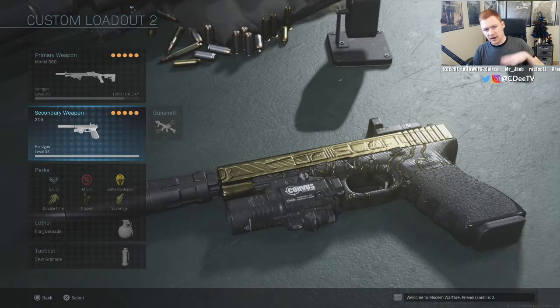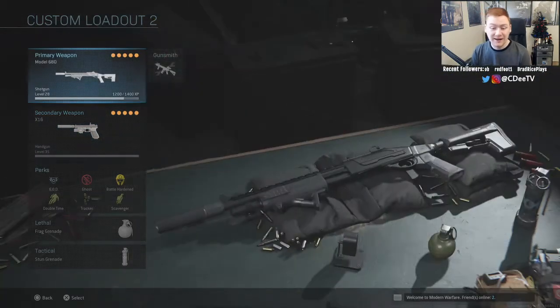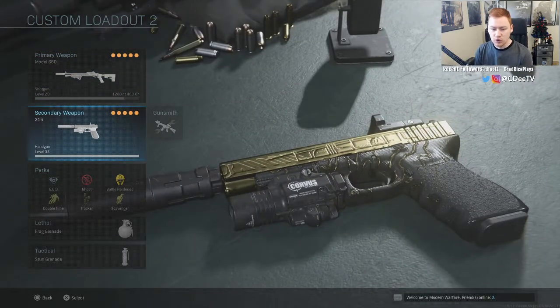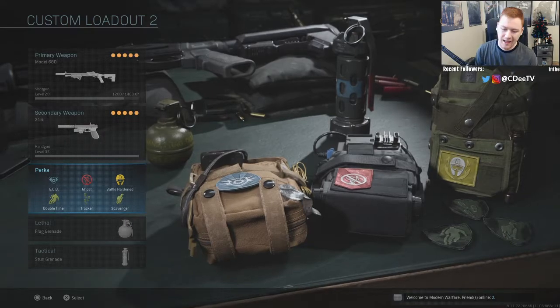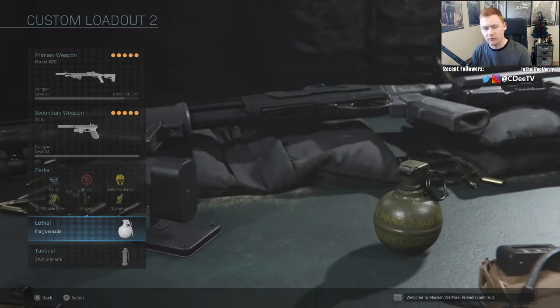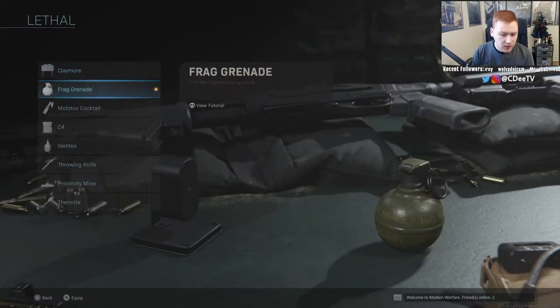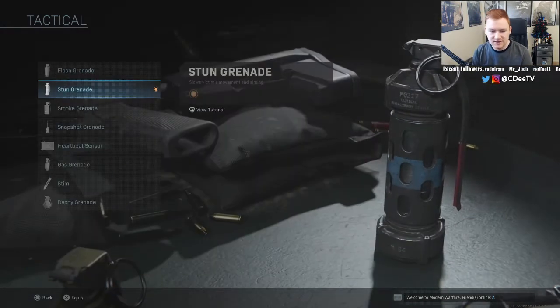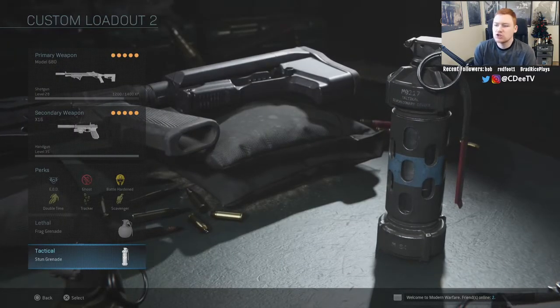Here is the class setup. I have a shotgun on as the primary because I'm literally just running around with pistols right now — before that I had the riot shield. We're using the pistol as the secondary. For perks: EOD, Ghost, and Battle Hardened; Double Time, Tracker, and Scavenger; and a special stun grenade. For lethal I have a frag grenade right now because of a challenge, but if you want to camp you could throw on a claymore or proximity mine. For tactical, a stun grenade works fine.